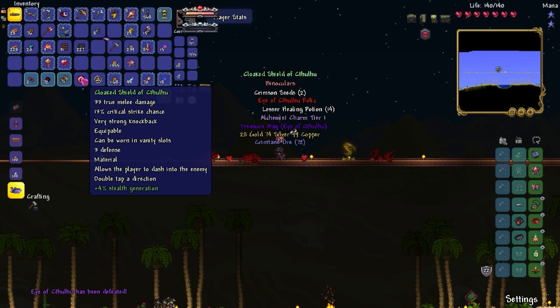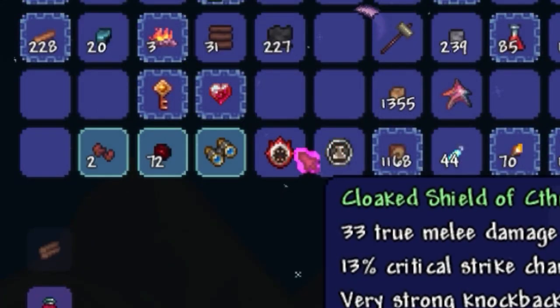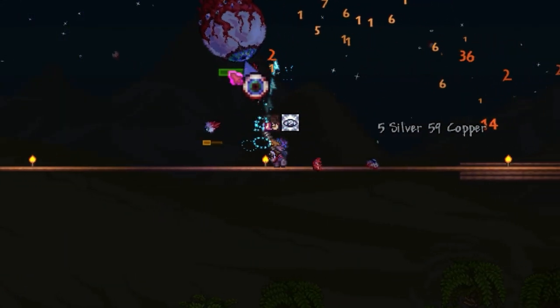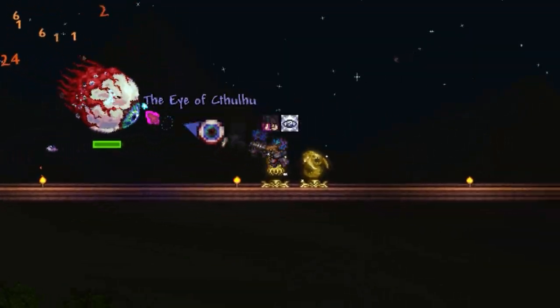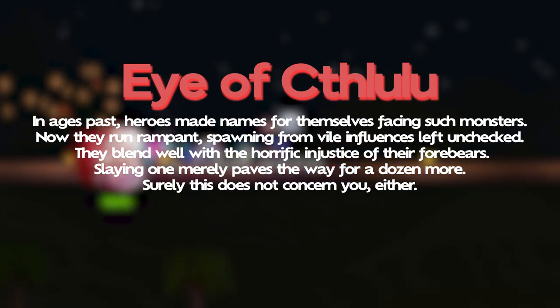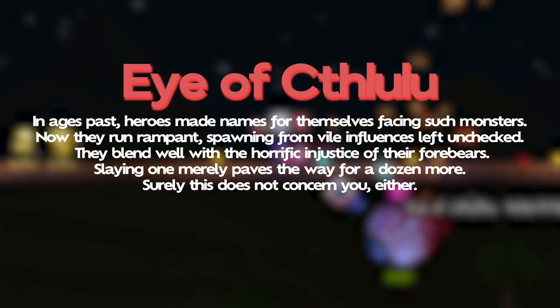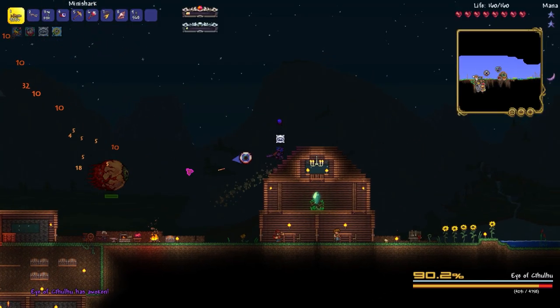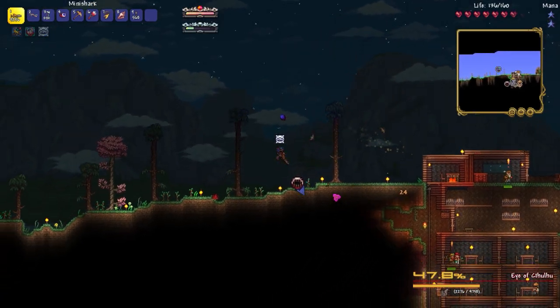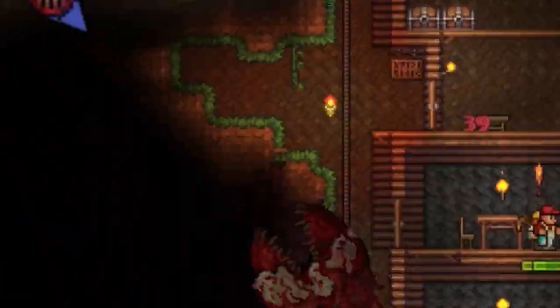I killed the Eye of Cthulhu first try, then killed it a few more times to get money. It dropped the Shield of Cthulhu, which was epic since it allowed me to dash, and it also dropped its lore item. However, on my final attempt I kept it alive long enough that it turned daytime and it enraged.